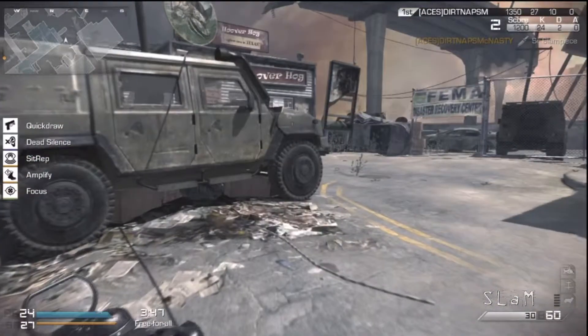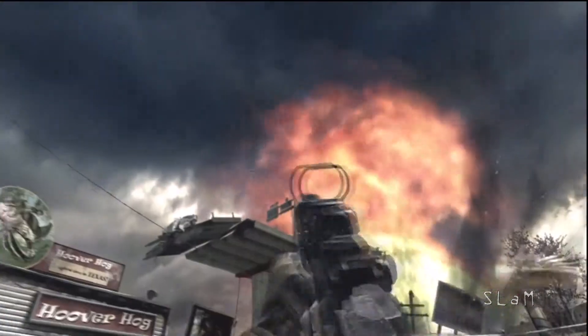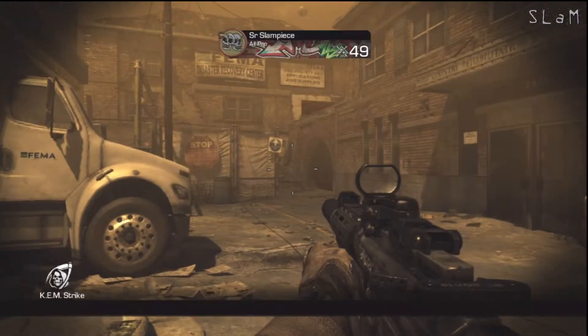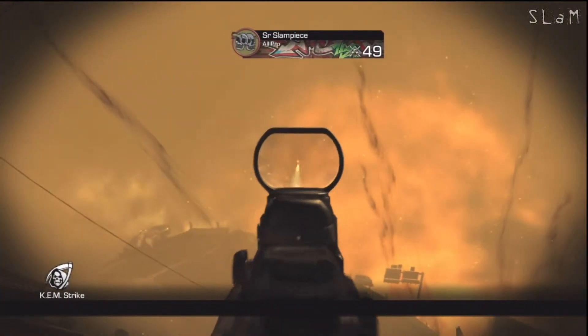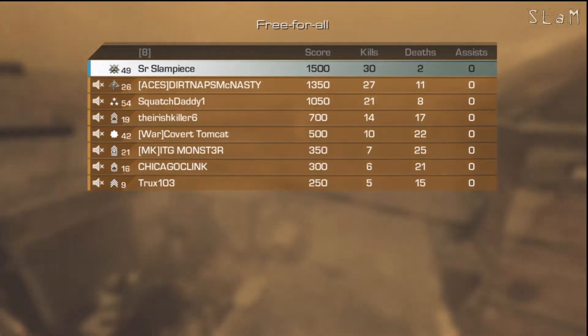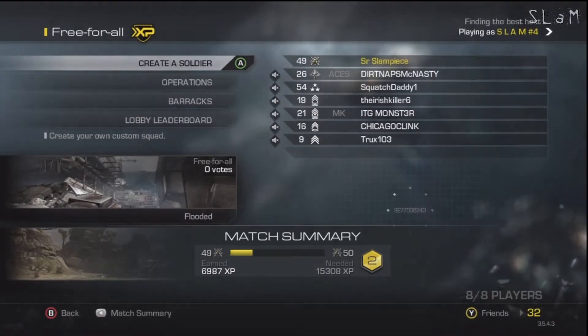That's chem strike number five on the map Tremor. If you play free-for-all, I highly suggest hanging out in that back corner spawn and running specialist — see if you can't pick one up. Hopefully I'll see you for chem strike number six; I think I'm on a pretty good run right now. Alright guys, hope you enjoyed and we'll catch you later — see ya!